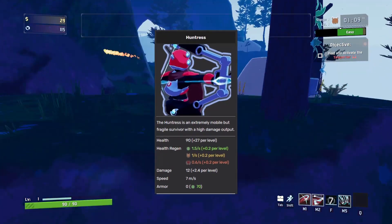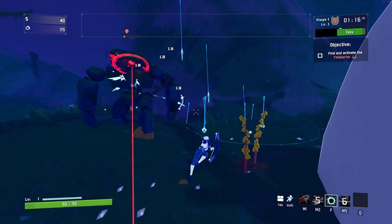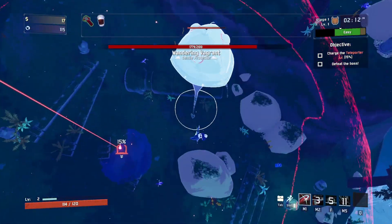This survivor is built around being mobile, though fragile. Her starting kit includes a boomerang that bounces between enemies, a short-range teleport, and a round of arrows that slows monsters caught inside.